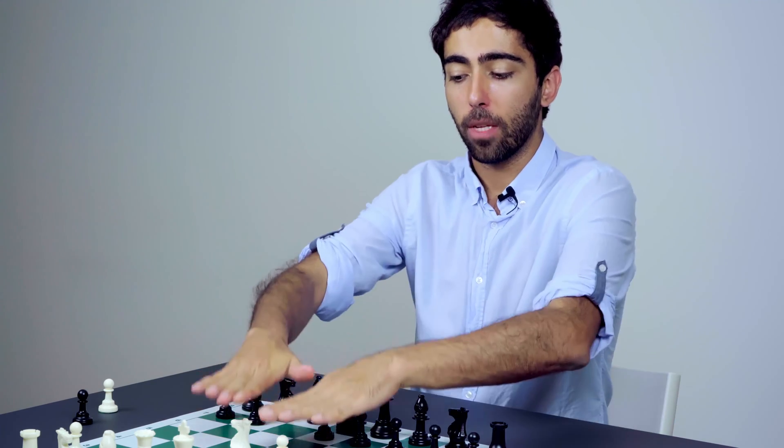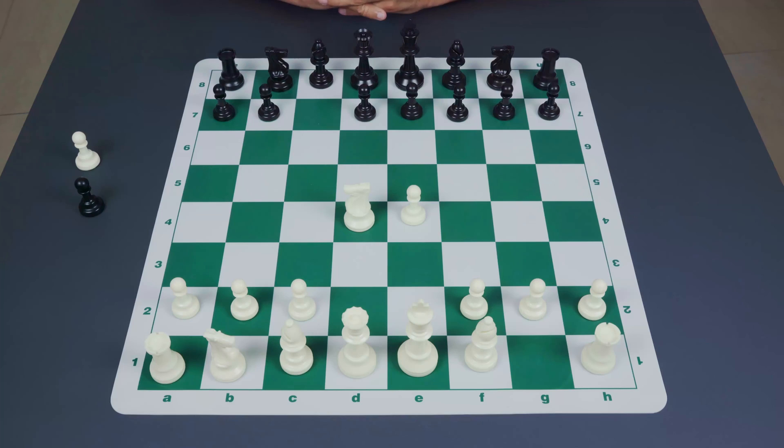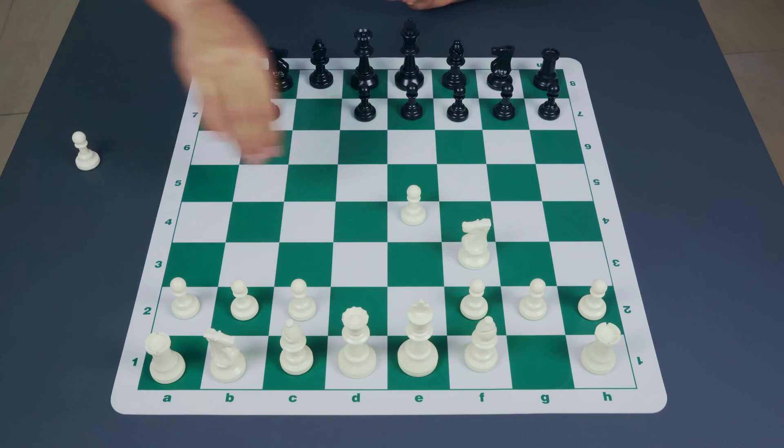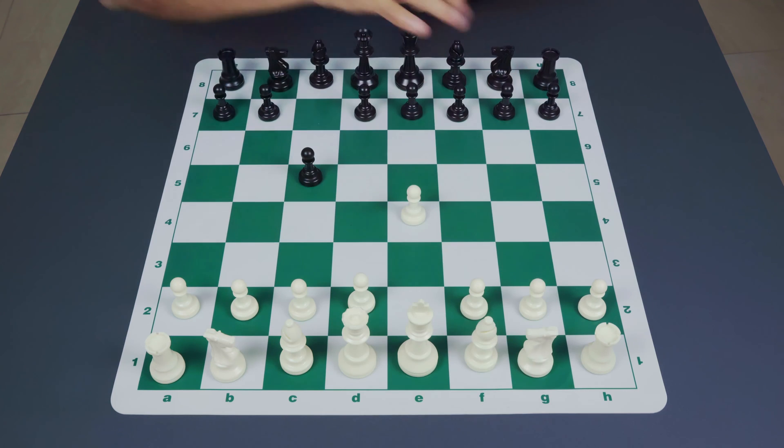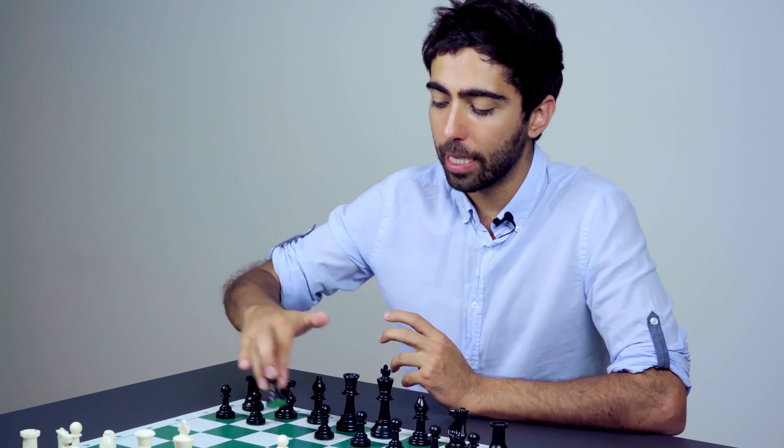Since in chess the central pawns tend to be worth more than the flank pawns, this is already quite a big achievement for black. It means that white, because he's more aggressively posted, will have some very good attacking prospects in the early stages of the game, but if black is able to resist the attack then his better situation in terms of central pawns may give him a much better position in the middlegame or even in some endgames. So the Sicilian is a very logical and extremely ambitious response against 1.e4.